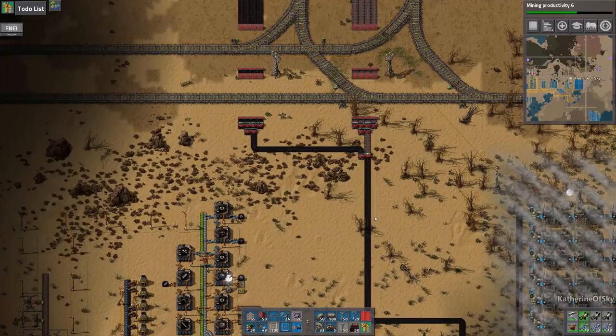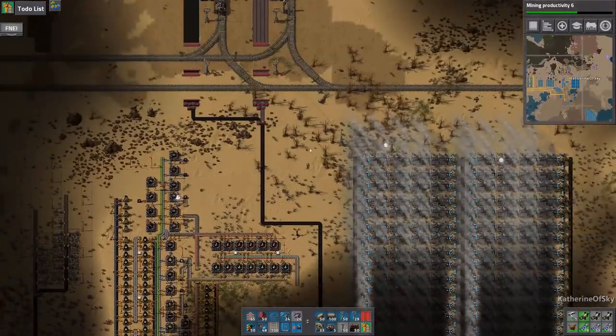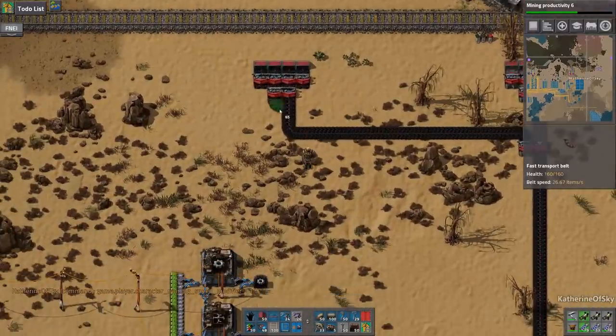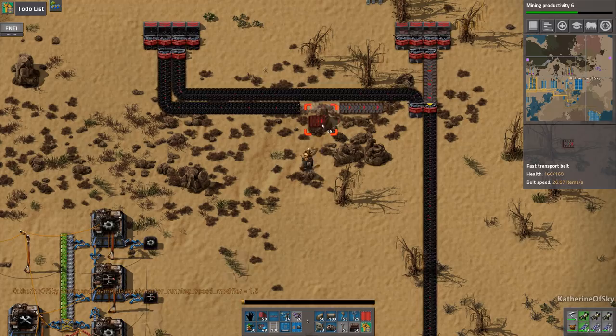Greetings and welcome back to Factorio. I'm Catherine of Skye and in the last episode we started a major to-do list because we need stuff to do. First of all we want to get power organized so let's go back into shopping speed and we're going to get just more belts from here to add to our place because we need them like crazy.